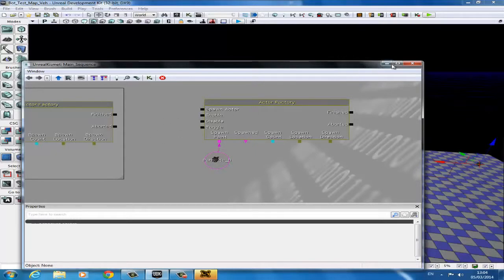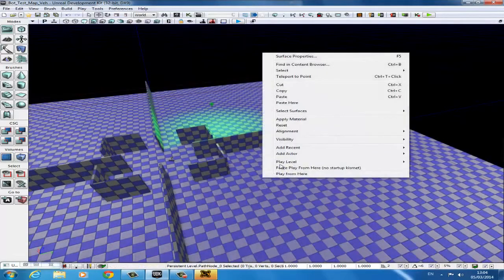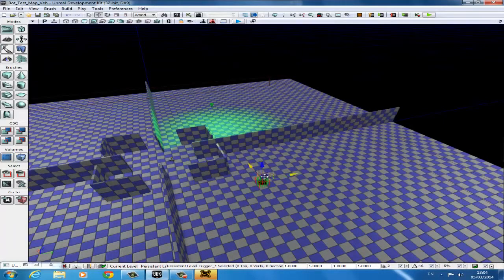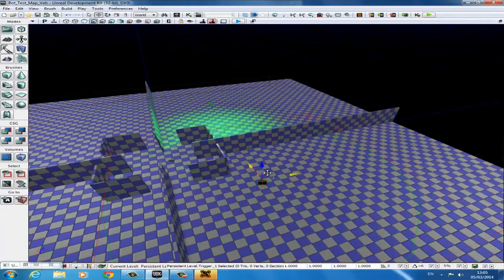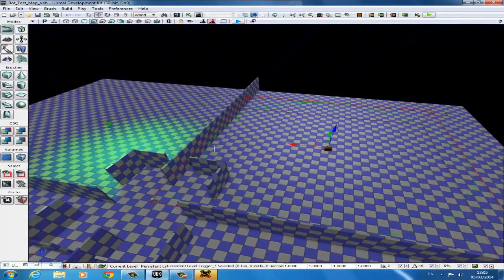So we'll minimize Kismet and come over here. We'll right click and go to Add Actor, then Add Trigger. The trigger is quite small to begin with — we press F4 and come into the trigger, into Cylinder Component. You'll see there's a height and a radius. We want to change the height to about 80 so the player can't just jump over it, and I'm going to change the radius to about 1,000. You can see here it covers that area nicely with this little green circle. So as soon as they trigger this, it should activate. So we go back into Kismet. We right click and create a new event using Trigger. We want it to be activated upon the trigger being touched — once the trigger is touched we want to spawn the actor. And that is our second bot complete.